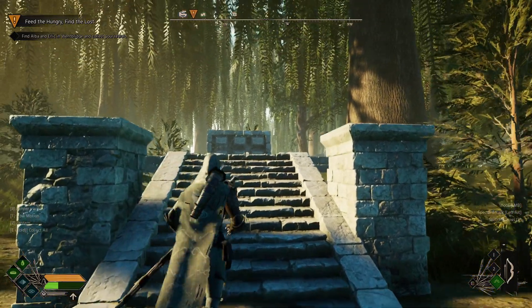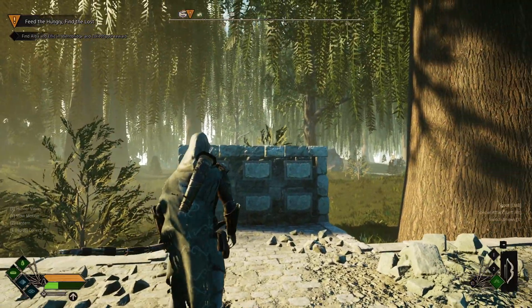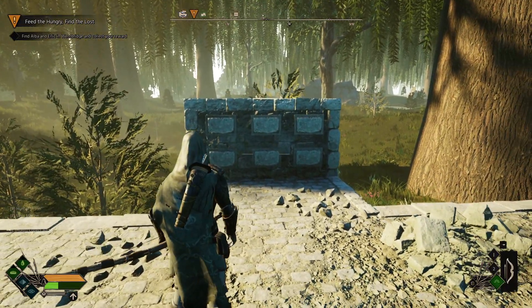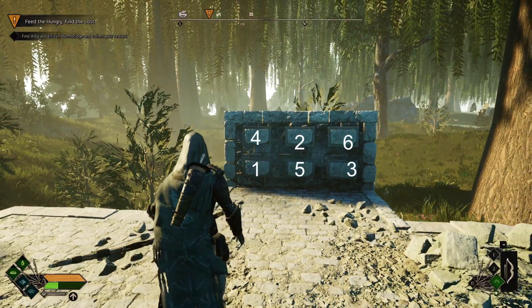Okay so let's just crack on. We have this puzzle here and what you want to do is basically do a diagonal motion from bottom left to middle to bottom right, and then come back across and do top left to bottom middle to top right. So you're going to have like six buttons there to press.